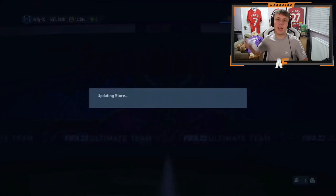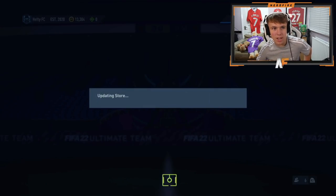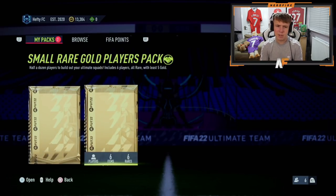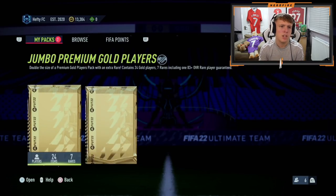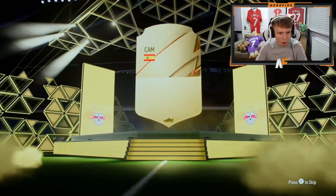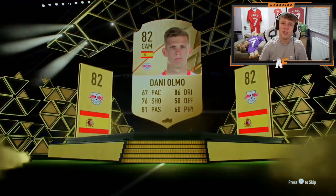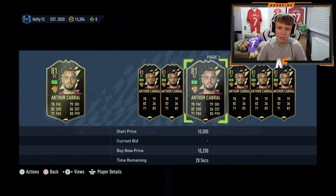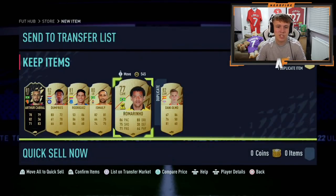On to the next set of rewards — a big thanks to Mr. Hefty. I'm not sure where he finishes, but I believe they actually have the exact same packs: small rare gold and jumbo premium. Starting with the small rare gold, this one is not an 83-plus guaranteed. It's going to be Danny Olmo, which isn't a great start. We've got an inform card, but whether it actually sells is a different question — nothing really to shout about in that pack.